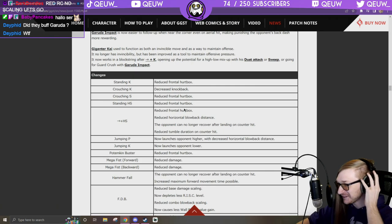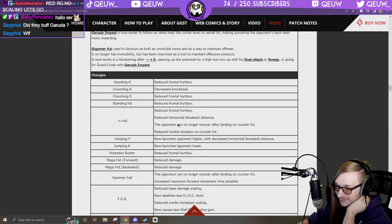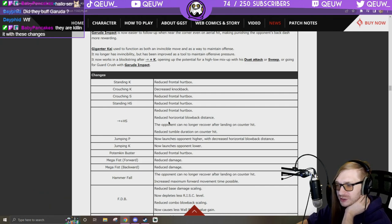I don't even need the wake-up super — keep buffing me like this. Back mega fist 6H: reduce frontal hurtbox, reduced horizontal blowback distance.